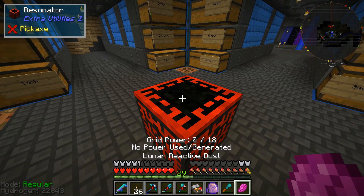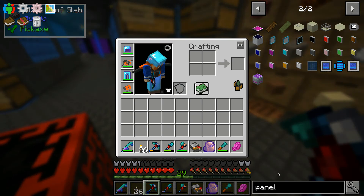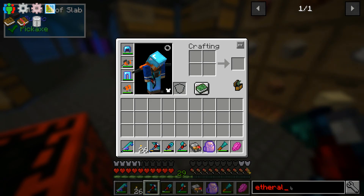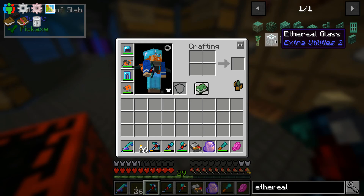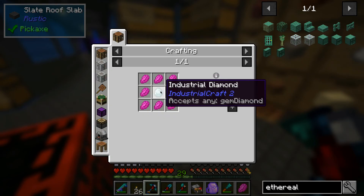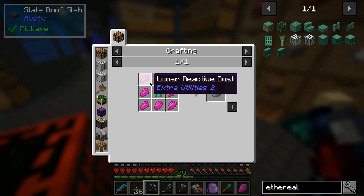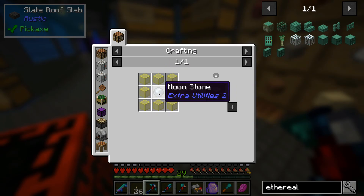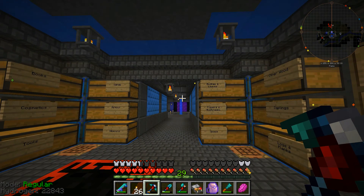Essentially that's how you get your lunar reactive dust, and that's also how you make the ethereal glass. You need ethereal glass which needs moonstone and a diamond, and then you put your eight lunar reactive dust around it and craft it like you would stained glass but with the moonstone instead. That's how I got that stuff — very useful, and we'll probably be getting into Extra Utilities 2 a bit more later.